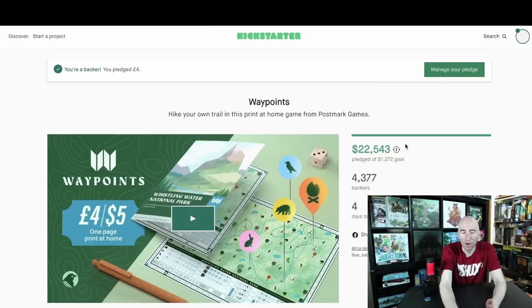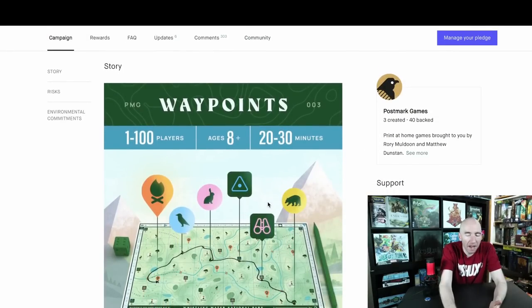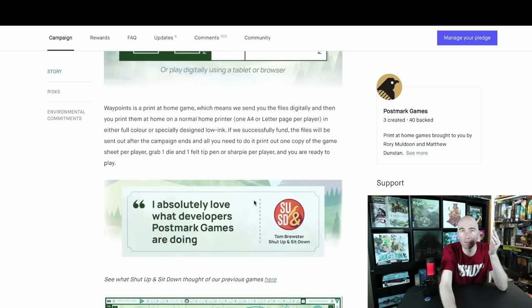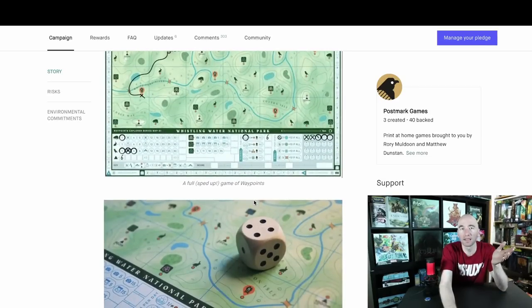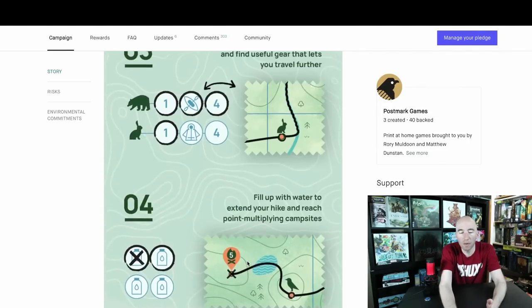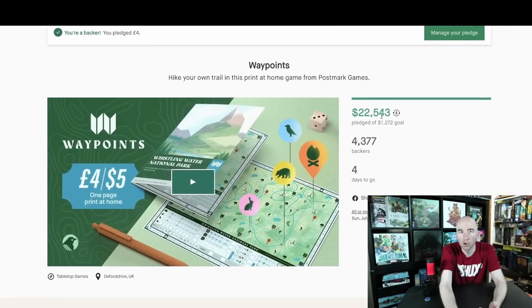Updates: why aren't you backing Waypoints? Why aren't you among the 4,400 people backing this right now, like me? $22,000, $5 print and play. At least three maps, probably more by the time the campaign ends. They have a great pedigree with Aquamarine and Voyages already. If you like this sort of thing, color print it, laminate it, there you go — 20 to 30 minute game. This is why I do crowdfunding. You should be backing this. They give you enough information on how to play right on the page — it's doing everything right that I critiqued others for not doing earlier. Postmark Games — show them your love. If you're interested, tell them Lead sent you.